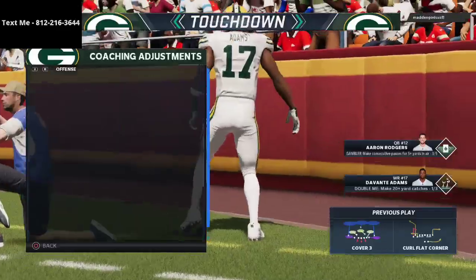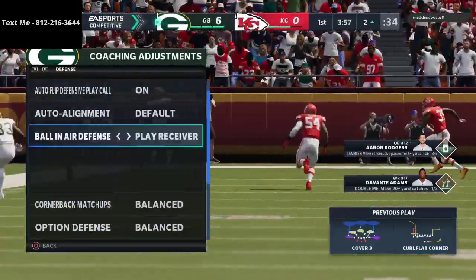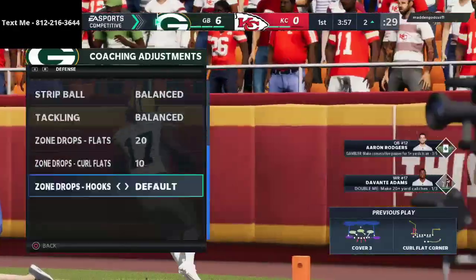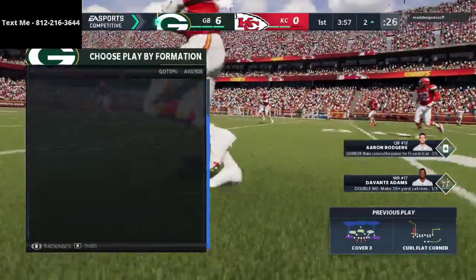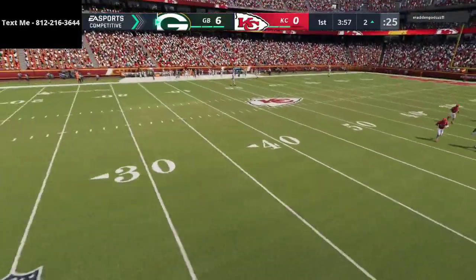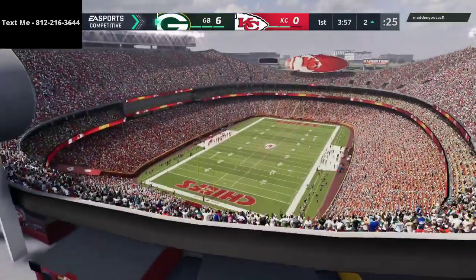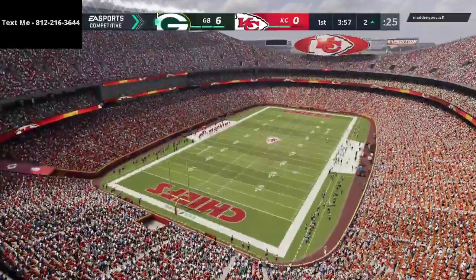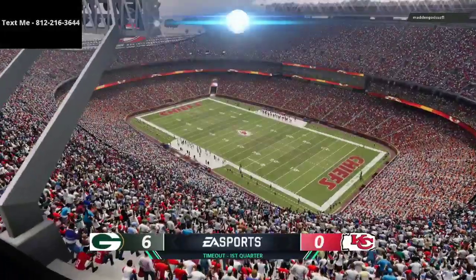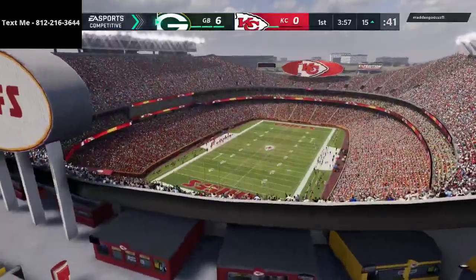We get up on the board early - curl flat corners is an absolute laser of a play. Now I'm going to set up my coaching adjustments on defense. What I like to do is put my flats at 20, my curl flats at 10, and my hooks at 5. Basically we're saying you can throw the quick flats but we're going to come up and tackle you as soon as you throw them. I've been running a lot of cover four and cover six over the last probably week or so and it's been working really really well.